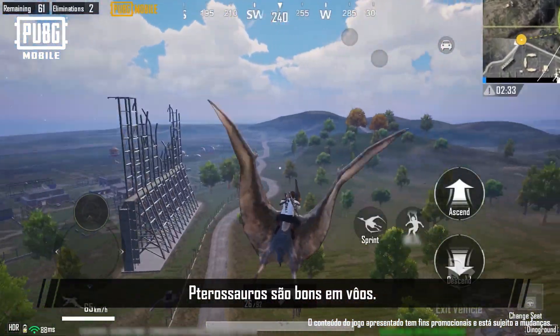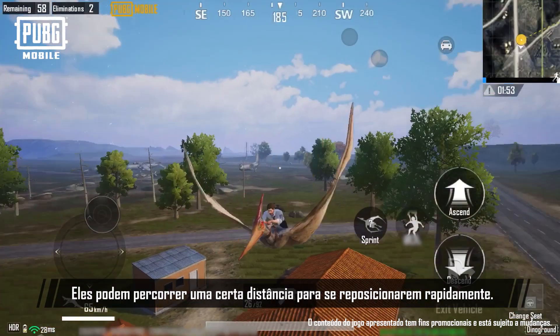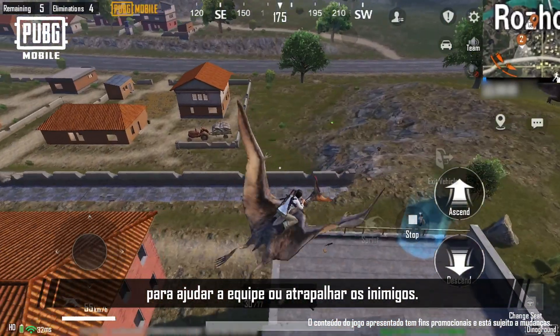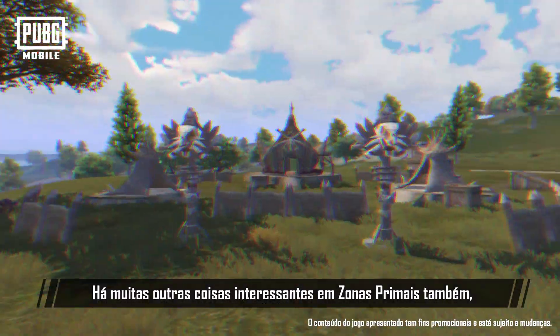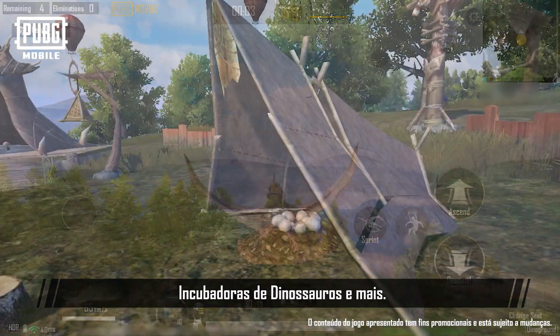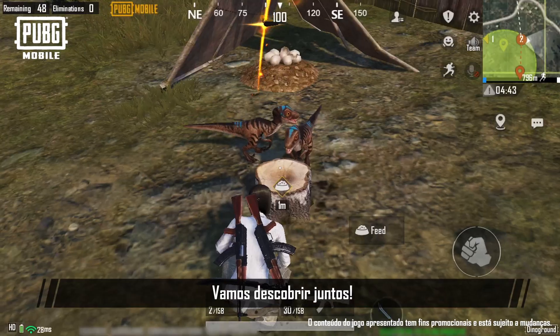Pterosaurs are great at flying. They can dash a certain distance to quickly reposition, and can also grab teammates or enemies on the ground to help the team or disrupt enemies. There are loads of other interesting things in Primal Zones as well, such as the Pterosaur Hoops minigame, Dino Hatcheries, and more! Let's explore together!